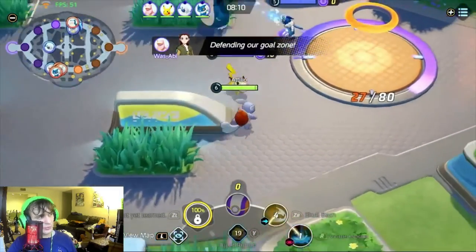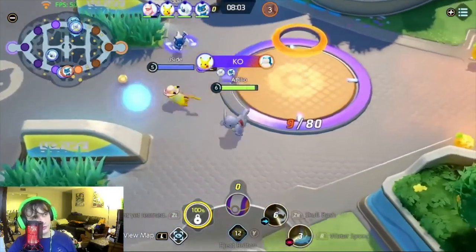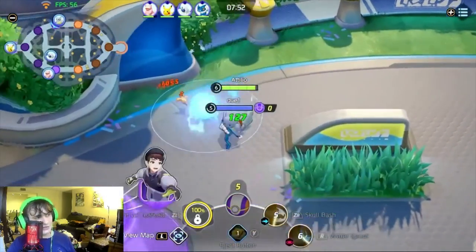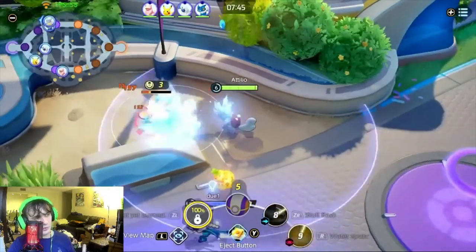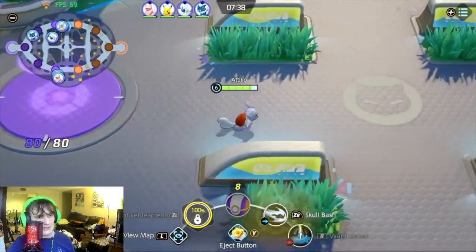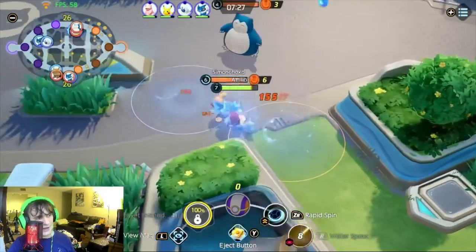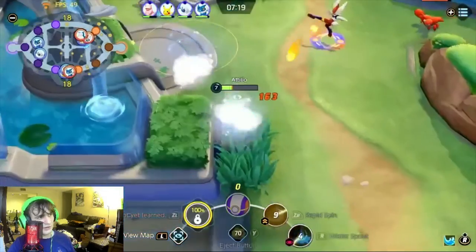We're reaching the 8-minute mark. Just making sure we get a little more farm — we still have another minute until Drednaw and Rotom. This Snorlax is coming in and we're able to get another kill. It's crucial for me to get to Blastoise before the first Drednaw fight so I have the Rapid Spin/Water Spout variant fully online. I score an 8 to break the base up top, get Rapid Spin off, and do the Water Spout into Rapid Spin combo — almost able to take them out in a 2v1.